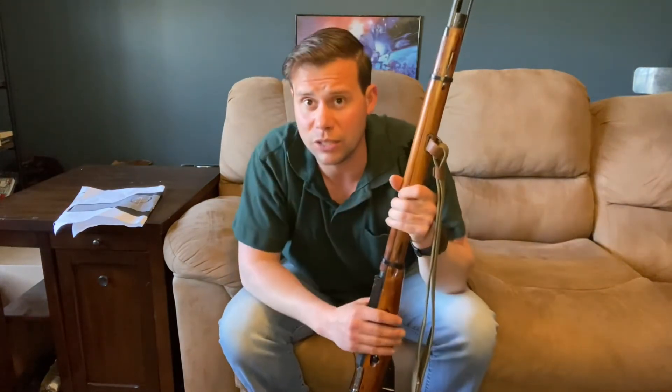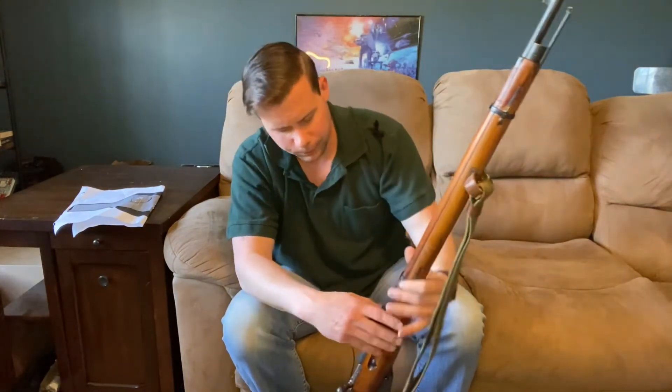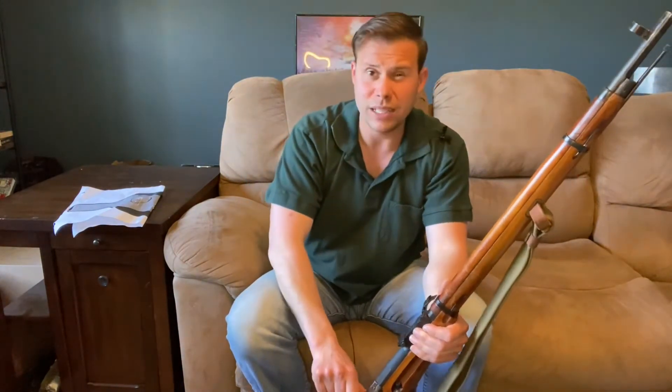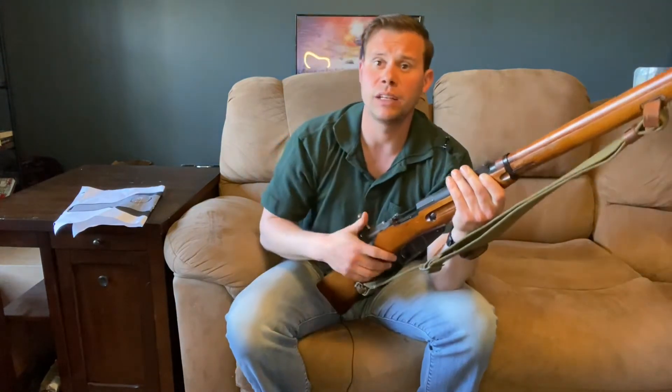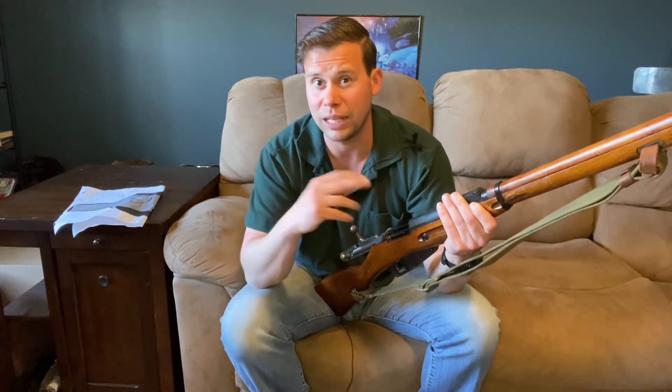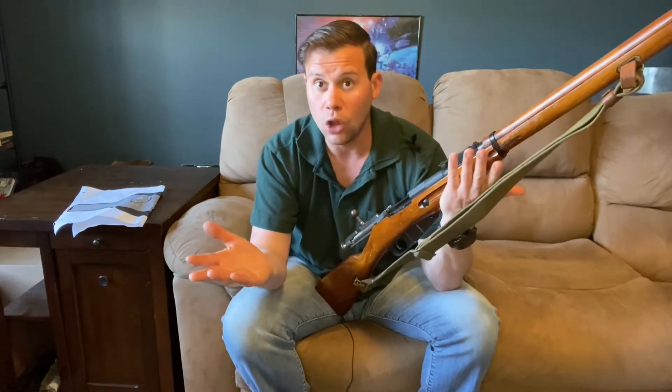Let's get into firepower. We have a 7.62x54mm round — that is fantastic from the standpoint of a 30-caliber cartridge, pretty much in line with everyone else. It is a rimmed cartridge, and there are a couple of things that come with that. With rimmed cartridges, we potentially run into a malfunction phenomenon known as rimlock — when the rim of the cartridge attempting to be loaded gets caught behind the cartridge below it in the magazine. This can be overcome with pre-planning on your ammunition and the interrupter switch included with this magazine, but you have to take those measures against it as opposed to a rimless cartridge like 8mm Mauser or .30-06, which would not need those measures. Capacity: standard five shots.